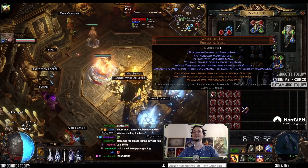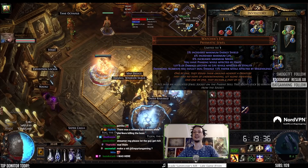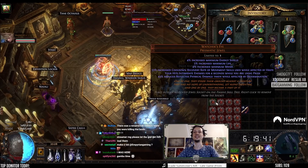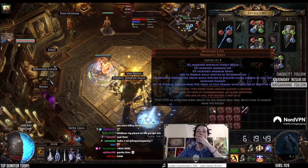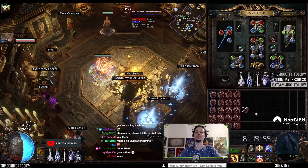Number one: Haste phasing, life leech Vitality, ailment Malevolence — bad. Number two: CDR movement speed, CDR Haste, intimidate Pride, reflect — terrible. Number three: armor with Determination, consecrated ground Zealotry, taken as cold — bad. Pretty bad. Single stat, non-channeling skill mana cost, Clarity.